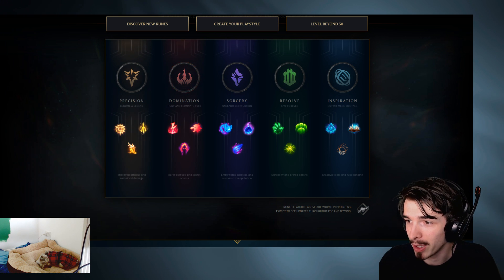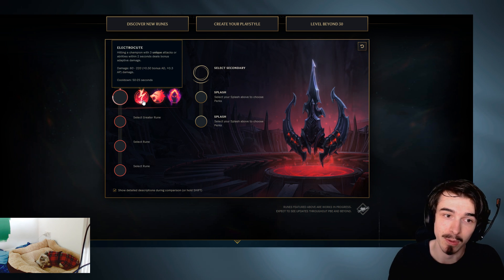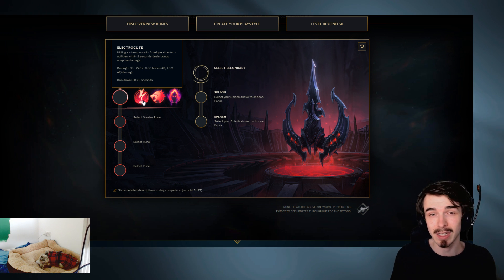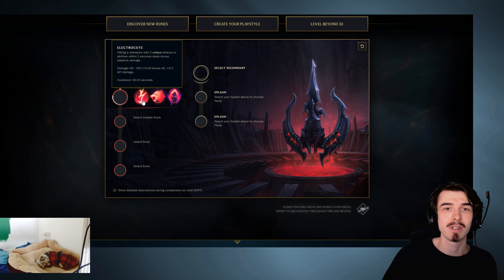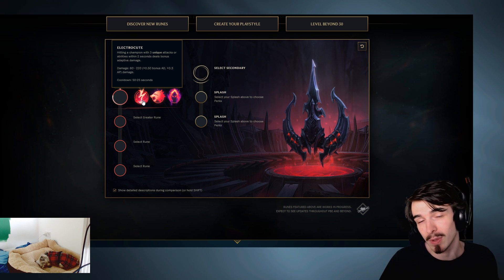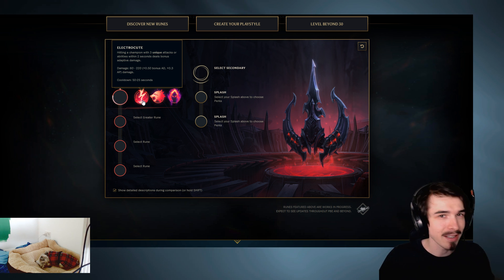Domination, however - in my opinion, is probably the best jungle tree. Domination has something very similar to Thunderlords called Electrocute, where it's basically the same as Thunderlords except you have to do three unique things instead of just three hits. That's fine for people like Elise, Lee Sin, who use Thunderlords and can proc it with three unique things. But for people like Jarvan, who sometimes rely on just their auto attacks hitting three times if they've missed their EQ combo - if you miss your EQ combo and you've got Electrocute on Jarvan, you physically cannot proc this, especially before level six. So it's a little bit different, but basically it is what Thunderlords is.